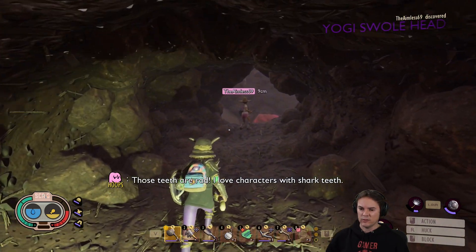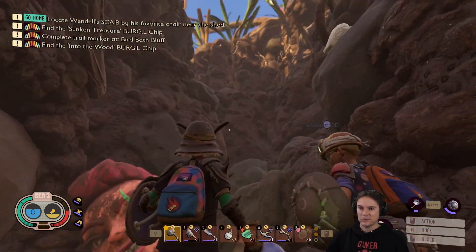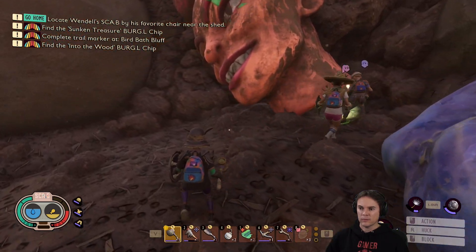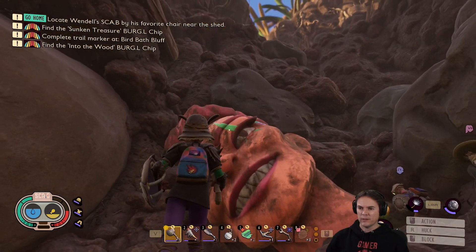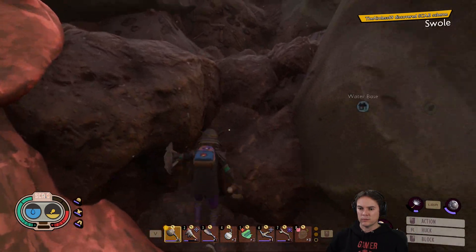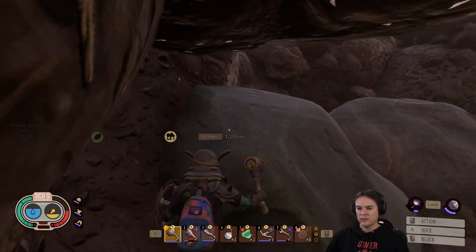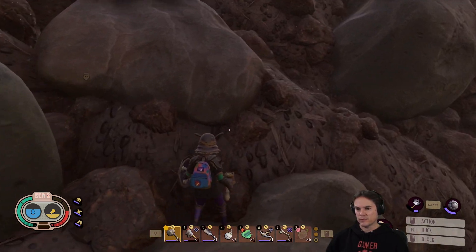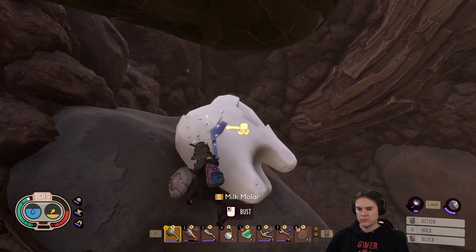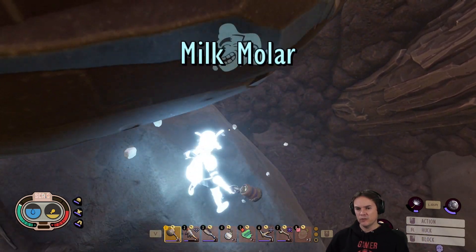What have you found? Yogi Swole — oh, that's terrifying. Tier 3. There's a comm bracelet thing here. Grab it. My inventory's full — why can't I grab it? Scab Swole scheme. Is it not just like a cosmetic overlay for the scab? I might be wrong about that.